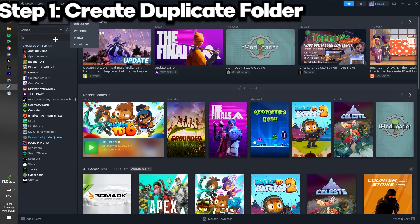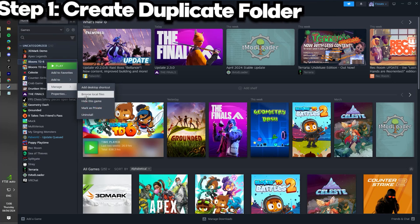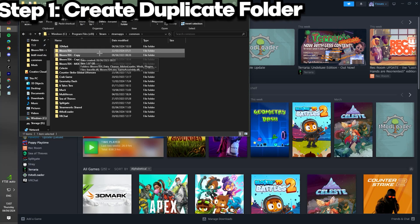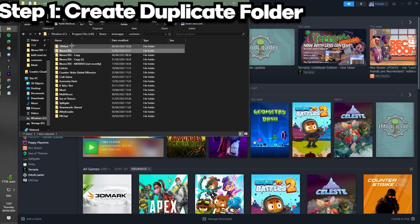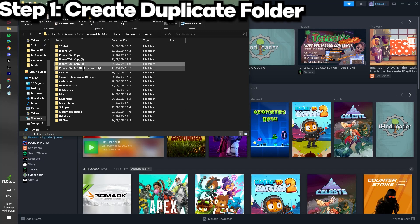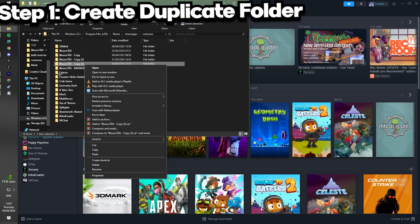Anyways, let's get into it. You want to go to Steam and find your Balloons TD6, right-click on it, go to Manage, then Browse Local Files. It'll come up with all of this — go back one folder into Common. Then just make a copy of it and paste it. It might take a bit.